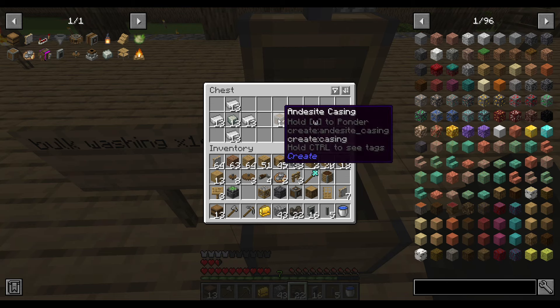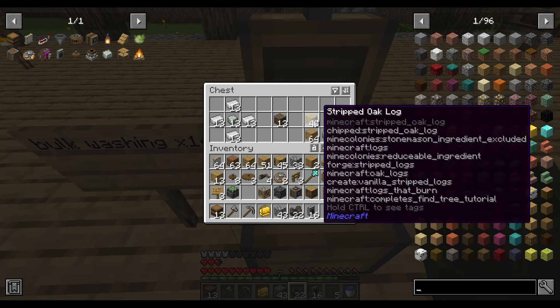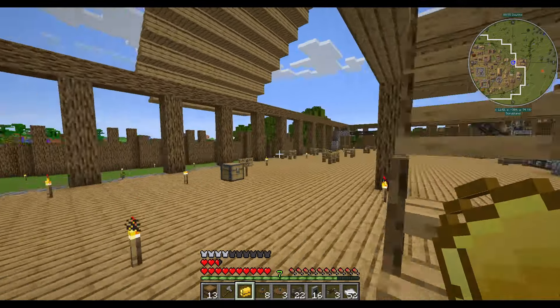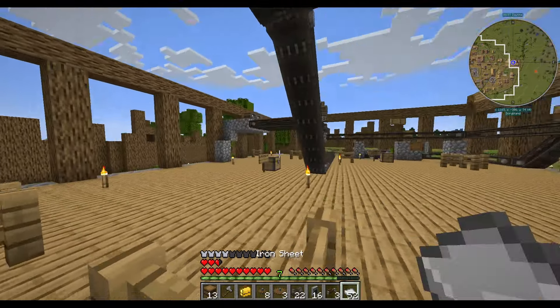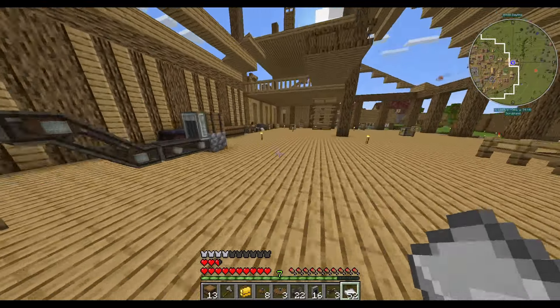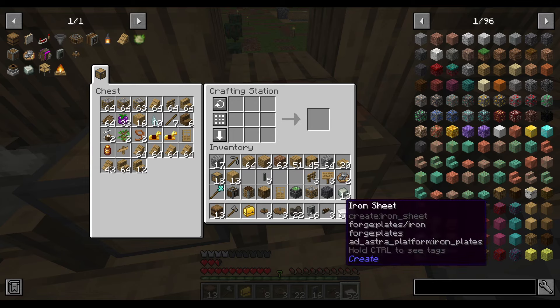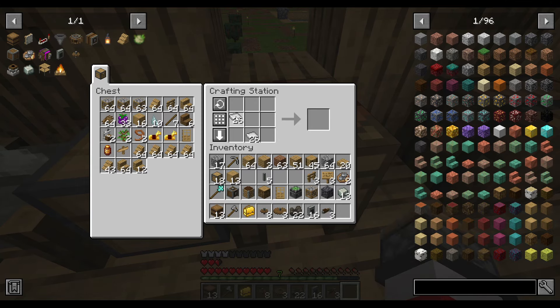We want to make the rest of these bulk washers or at least some of them. We need to flatten a whole bunch of iron nuggets, make a whole bunch more casings, and then make a bunch of machines actually. We did it — good. I was really worried the rest of our iron had despawned for a minute there.